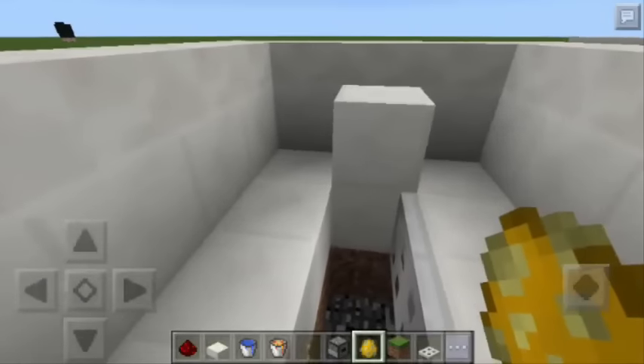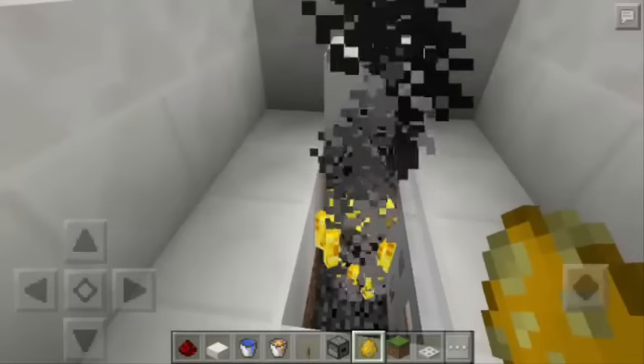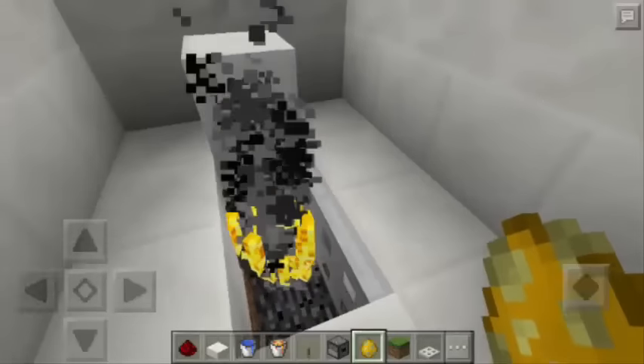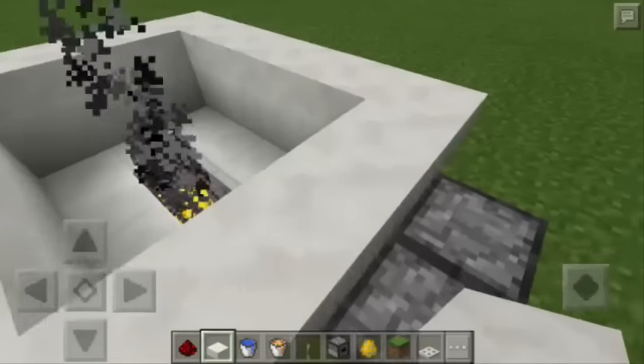This time we're going to use blaze eggs and put here 3 blazes — just tap the quartz slab. As you can see, they are making smokes. Now let's remove this block of quartz and push the button again to cover the blazes.